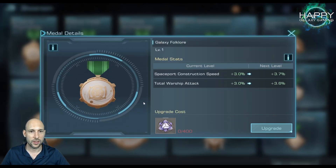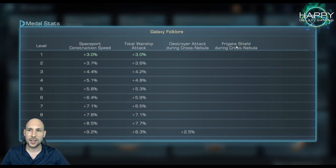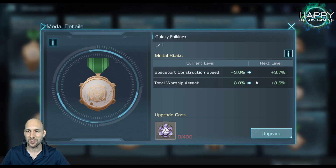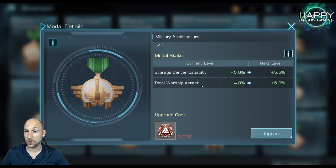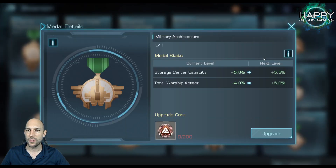That's always great. Next: Spaceport construction speed and total warship attack, adding Destroyer attack and Frigate shield. In particular, if you are a Hades user, this is amazing — you get at the end 20% total warship attack plus 52% for your Destroyer, so a total of 72% additional attack. Architecture gives storage center and total warship attack again, and with warship attack we get total warship attack for cross nebula and total warship shield for cross nebula — very, very strong.